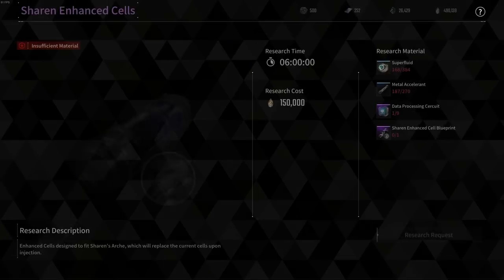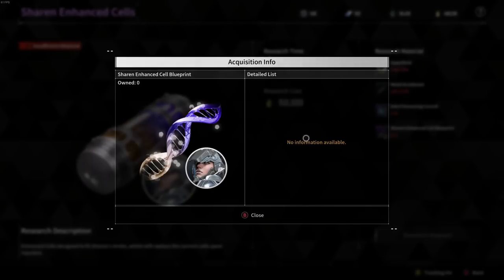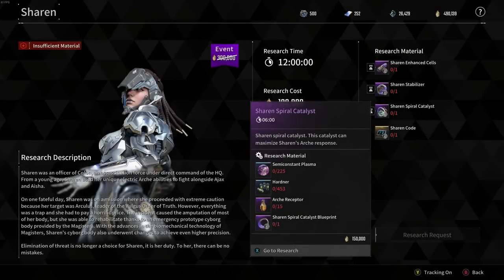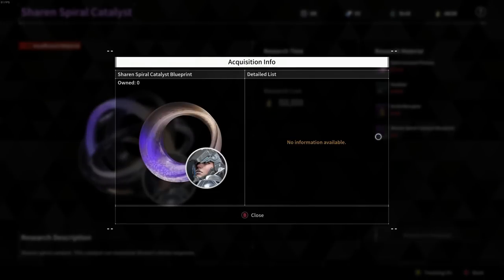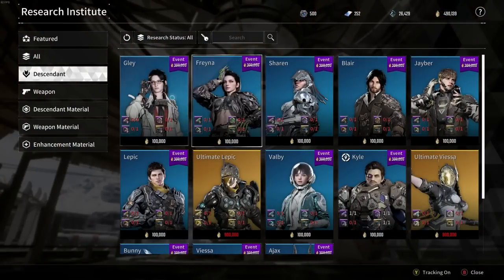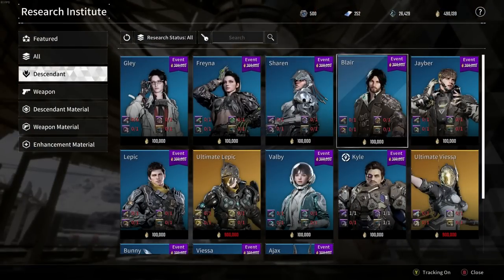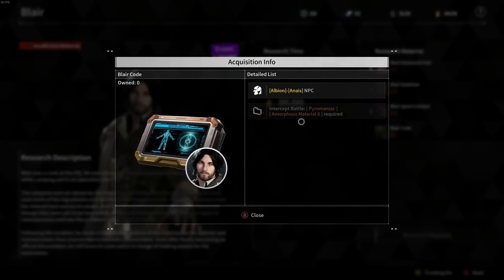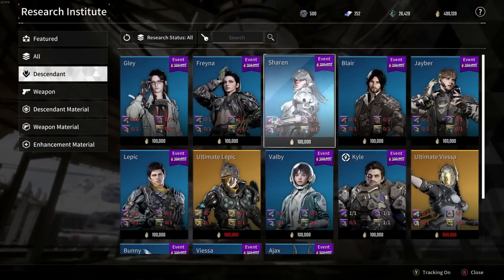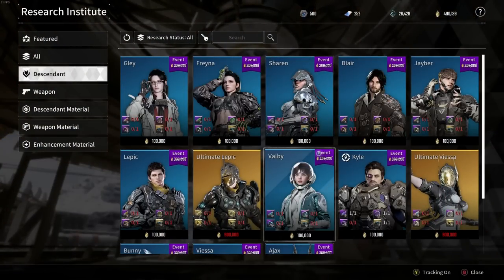If you're looking at getting any of these descendants, it will be a bit of a grind unless you use your credits to skip forward. If they're tied to the campaign, you have to go through the campaign to unlock them. If not, you just need to get those materials. Overall, it's a very grindy RPG looter-style game, and once the open beta ends and the full game comes out, that's where the real grind starts. Most characters should be tied behind the campaign, but we still don't know.